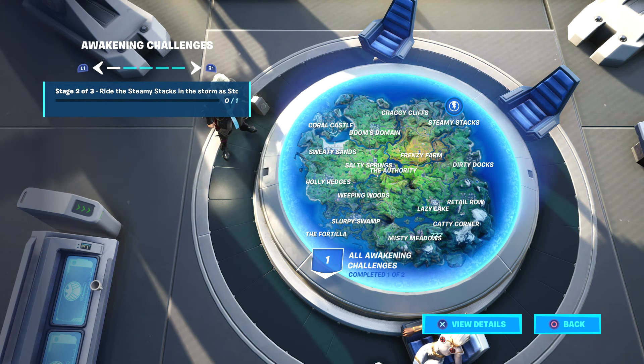We're on the second challenge. It took me a while to get back because I was in a loading screen for what felt like forever — I decided to exit the application. It says go to Steamy Stacks in a storm as Storm, so we gotta go there until the storm hits and we should be good. We still have one more after this, then we finally get our emote.